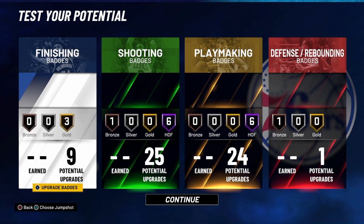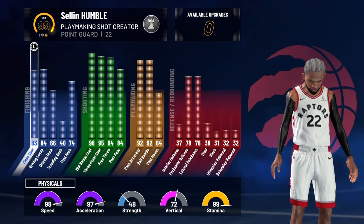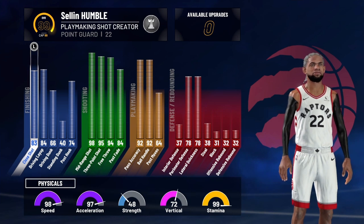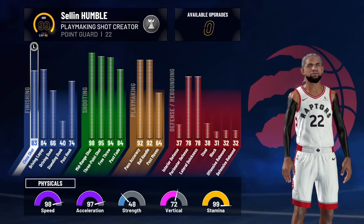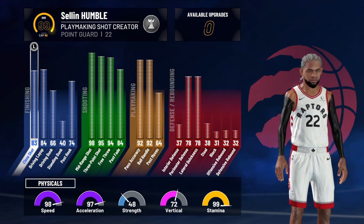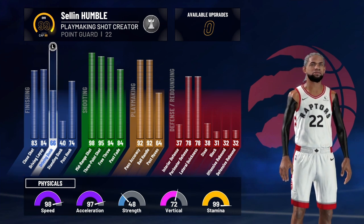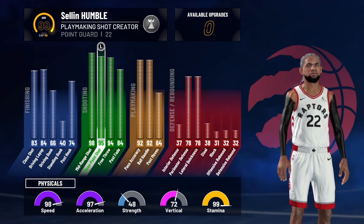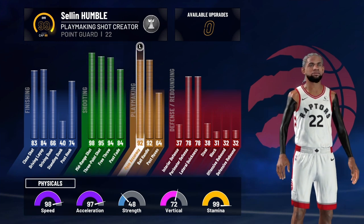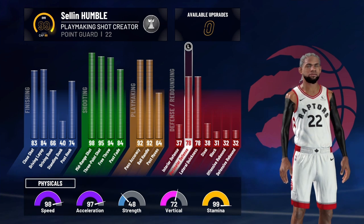I'm gonna show you a next all-around build so stay tuned. If you made my build, these are the stats at 99 overall: 98 speed, 97 acceleration, 48 strength, 72 vertical, 99 stamina. You see how I be dunking so much — at 99 I got a 66 dunk, 84 driving layup, 95 three-ball, 98 mid-range, 92 ball handling and passing, and 78 defense.